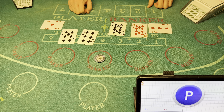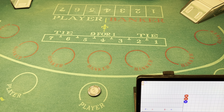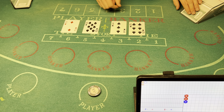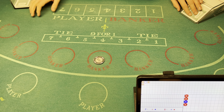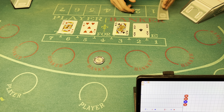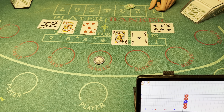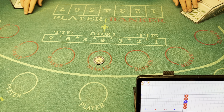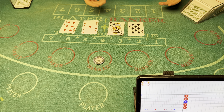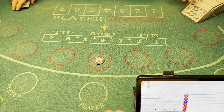Player wins. Let's switch it down to player — I'm gonna go $200 on the player. Natural nine — banker wins. Okay, let's go $100 on the bank. Seven — banker wins.